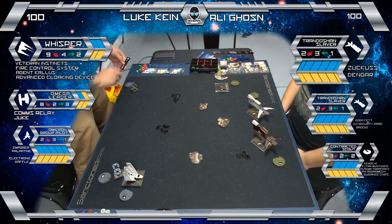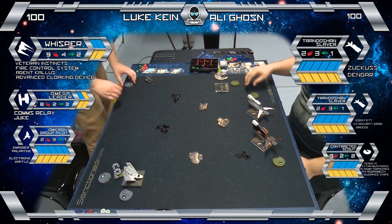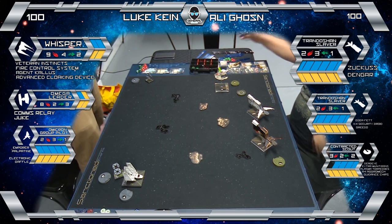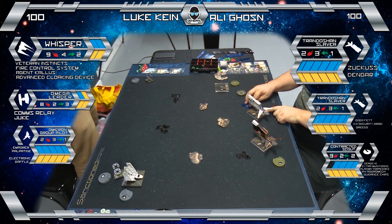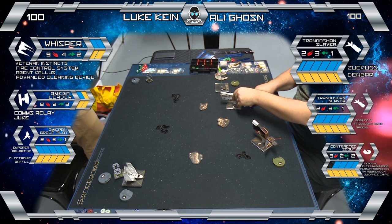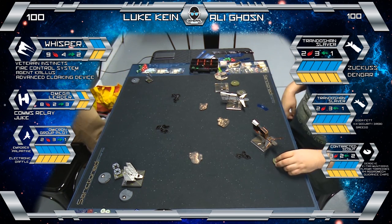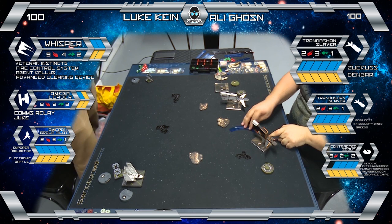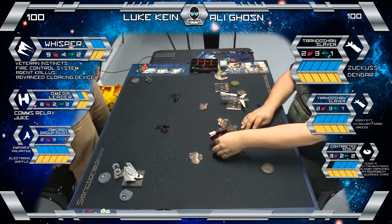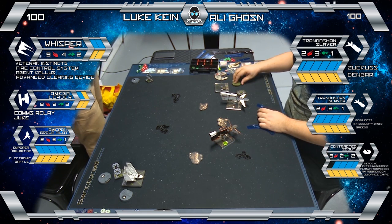Luke's getting into the camera there, that's awesome. How do you approach this matchup? I've got to see how Luke's going to approach me, but if you can see my deployment, I've deployed on an angle that way — it's easier for me to deal with any attempts when he tries to get around me. You can see I'm turning aggressively towards the shuttle and my aim is to just blow up Palpatine as soon as possible.